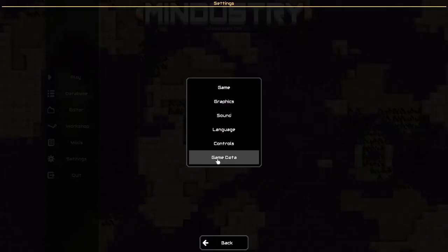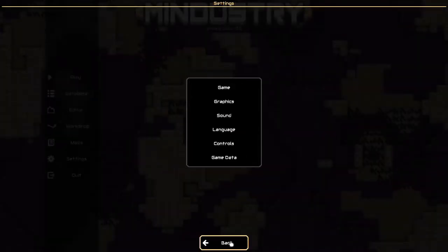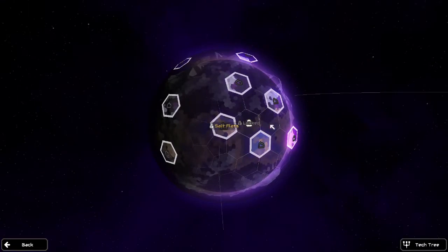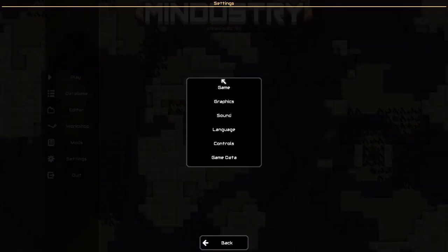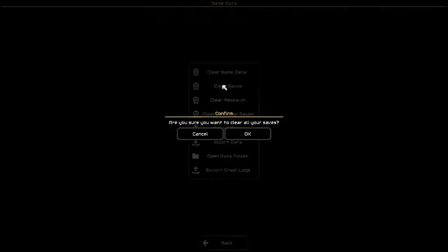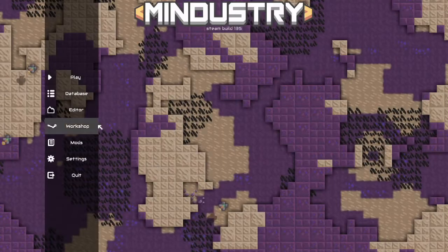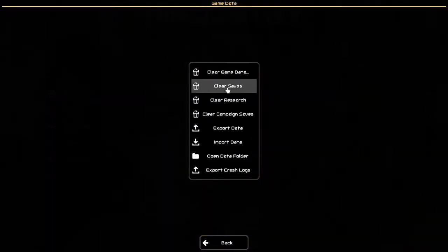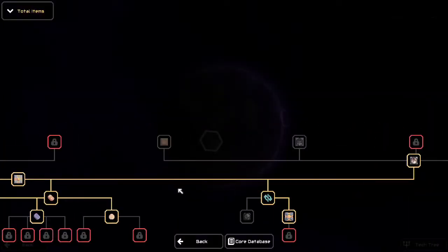And then we're going to go into game data and just completely clear the campaign saves. Now I hit campaign and — what, I can just go to any of them? Because I still have my tech tree. Alright, in that case let's go ahead, game data, and just clear the game data — unlocks and keybinds. Or I could just clear saves. Maybe that did it? Nope. This is going worse than I thought. There, now we're back to where we should start.